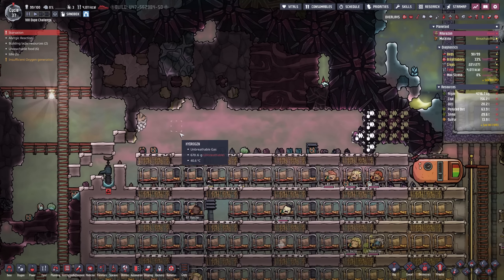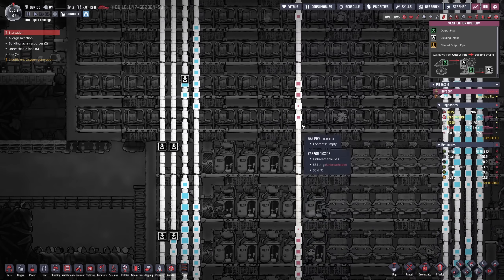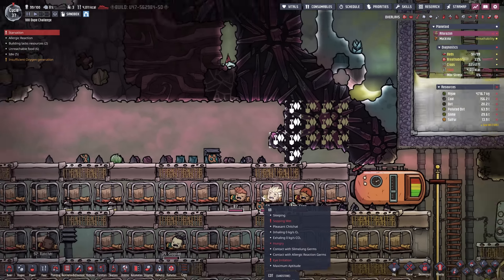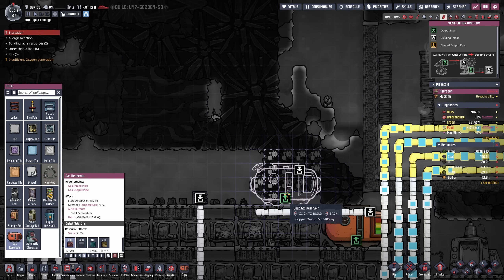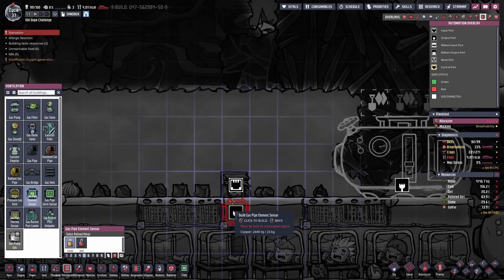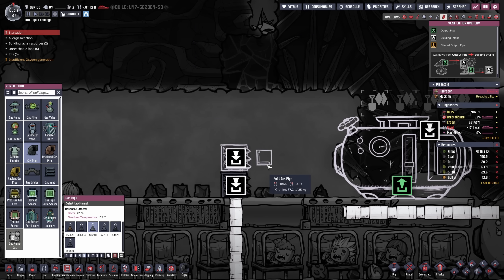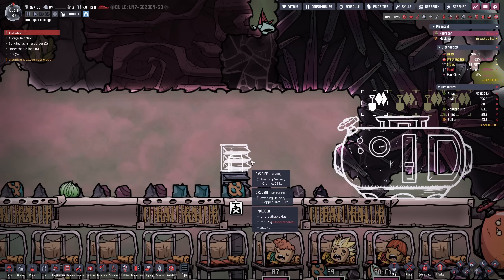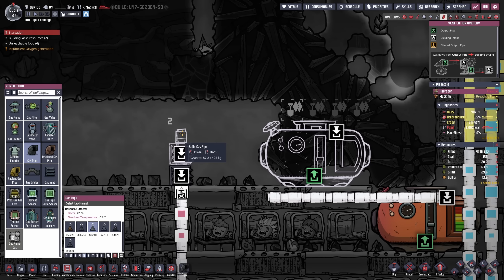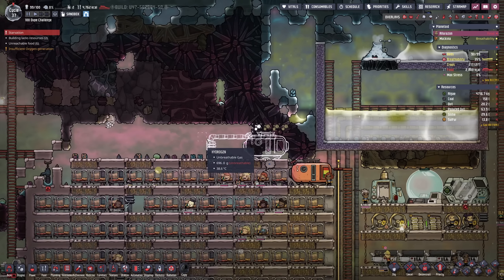On the main planetoid we have a little bit of hydrogen expelling towards the top, and it is now time to take care of that because it is just accumulating — and of course these duplicants will have to sleep in hydrogen, which is not very comfortable. I think what I want to do is set up another gas reservoir here and set up a gas pipe element sensor. We'll pop this all the way towards the top, add the sensor right there, and this way we will be able to expel the oxygen while the hydrogen continues, making sure that this never reaches maximum gas pressure.